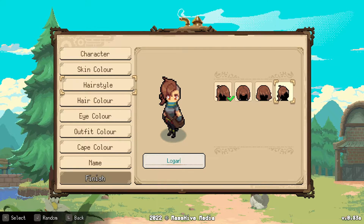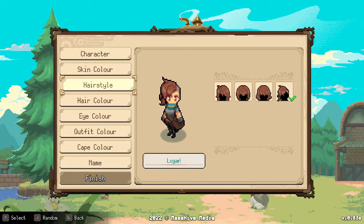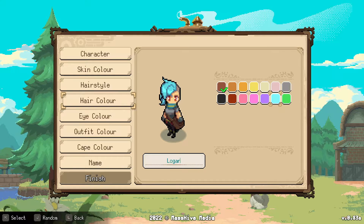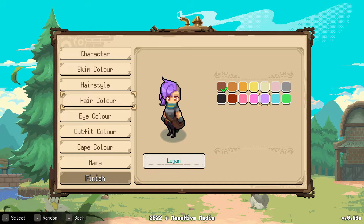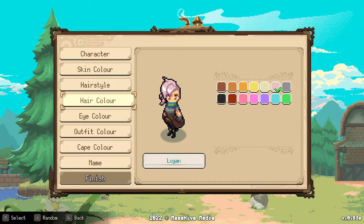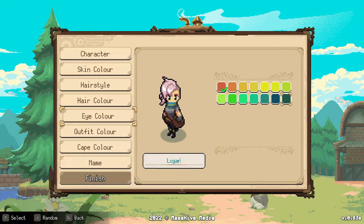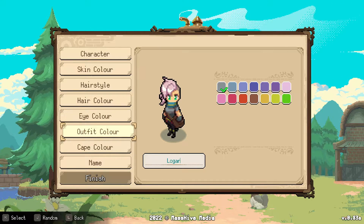I like this one - looks badass. For hair color, oh that's pretty. I want purple or pink - this one is kind of very light pink. I can't decide, that's the problem. I like that one - let's go with it. Eye color, let's make it green, one of those brighter ones. I like this one. Ready for outfit.